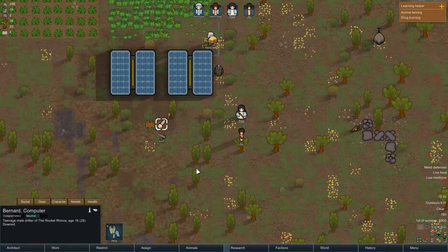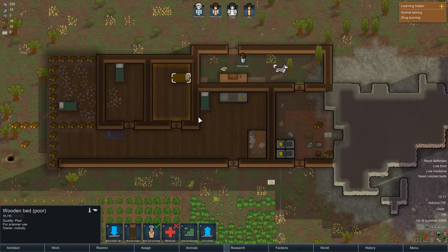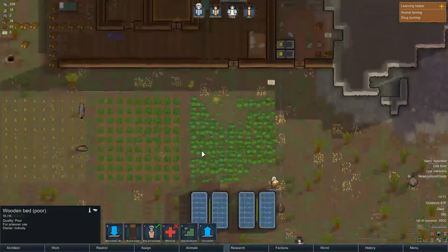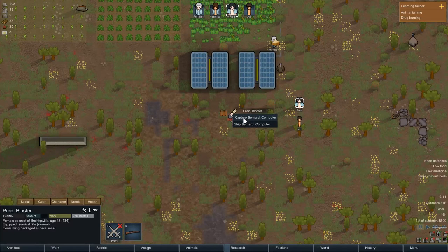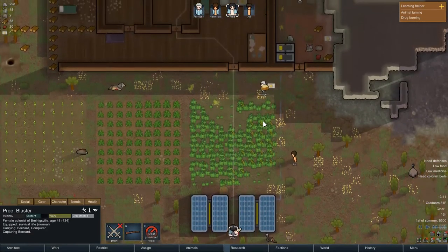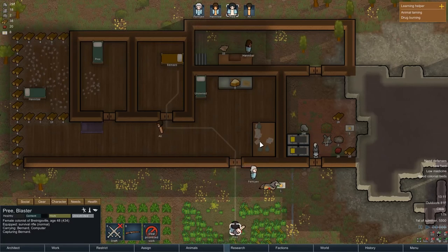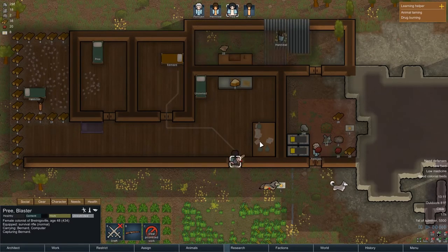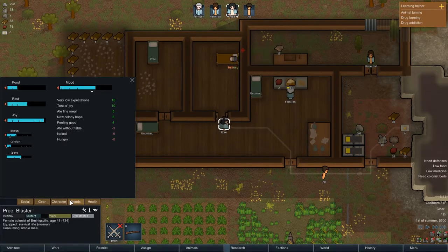He had booze — he had beer. When someone is knocked out, you can actually capture them. So we'll make this bedroom a prison temporarily, and we're going to capture Bernard. You can either persuade them to join, sell them into slavery, or just heal them and let them go. If you heal someone and let them go, it increases your standing with their faction, and I think eventually they'll stop being hostile. I've never gotten it to that point, so we'll see.